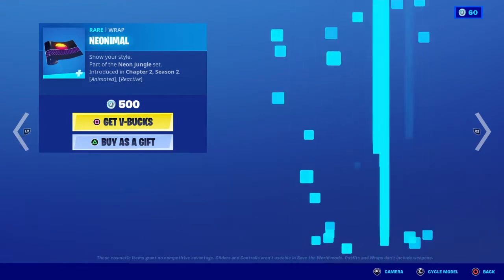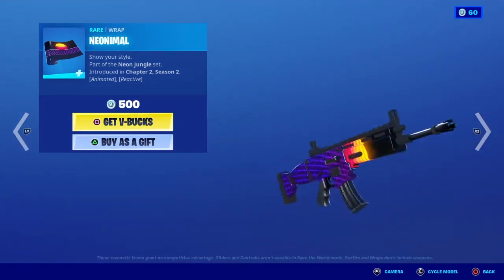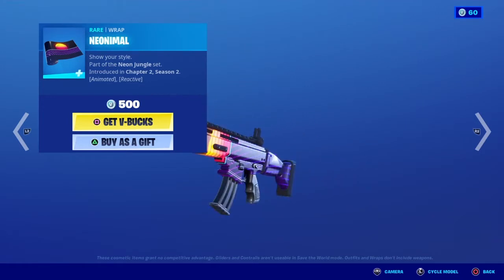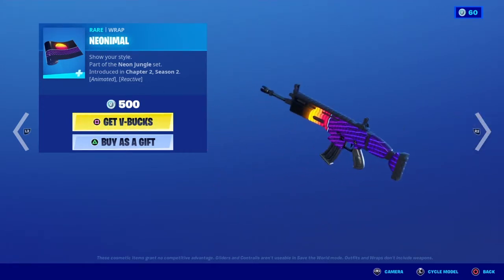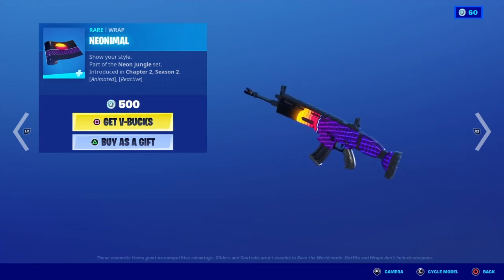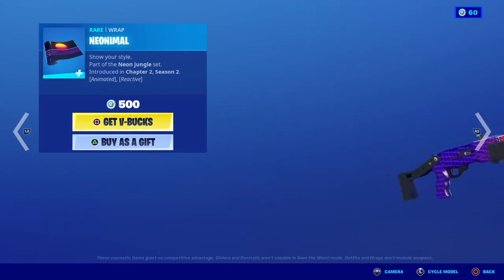Unfortunately, for some reason it doesn't give me the option to shoot the gun like it normally would, so I can't show you how it's reactive. It's mostly animated — I can't show you it being reactive because apparently you can't shoot the weapon anymore. This wrap costs 500 V-Bucks, and here's how it looks on different guns.